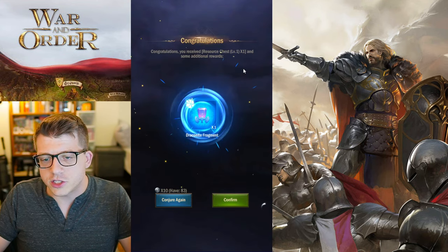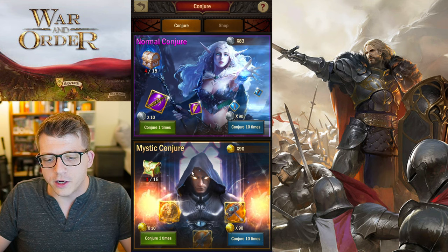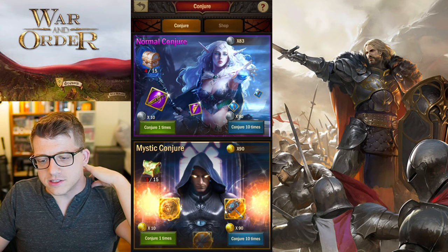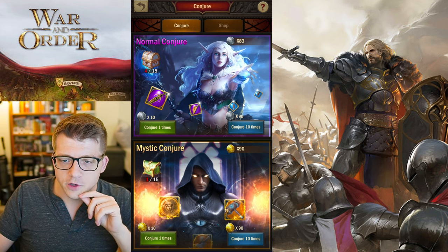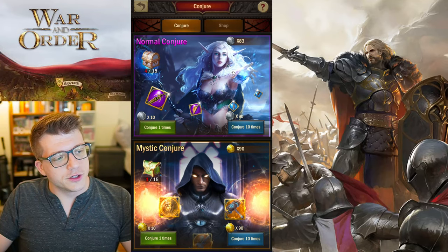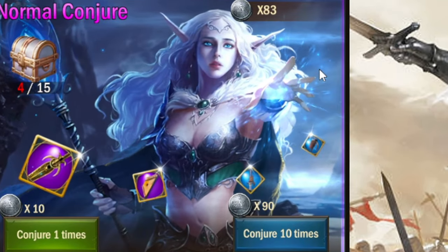We have a free conjure — let's go ahead and do it. Boom, we have a draconite fragment. That doesn't seem too impactful, but we can also do 10 mystic conjurings, which looks like how you get your hands on some legendary artifacts. We should probably do the normal conjures first, so let's give that a try.